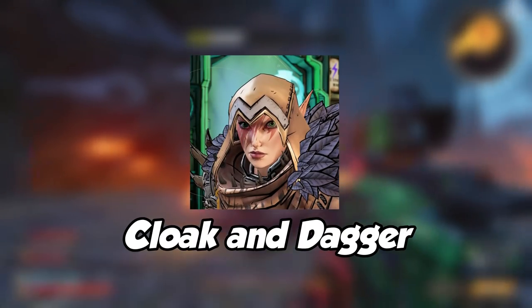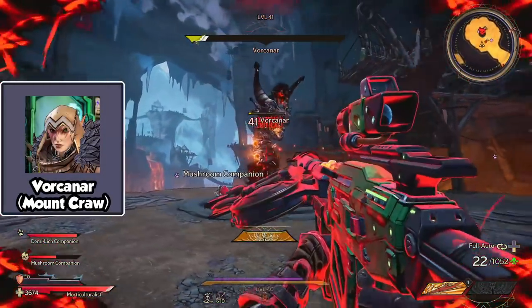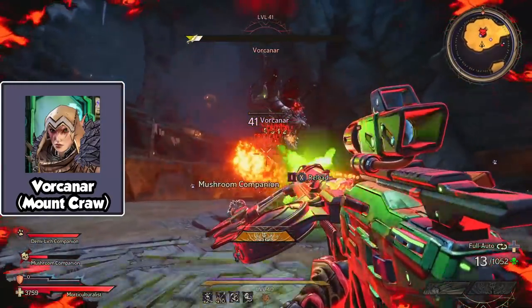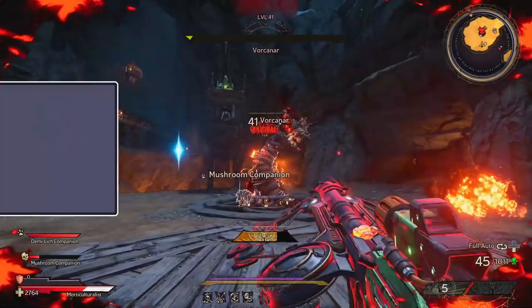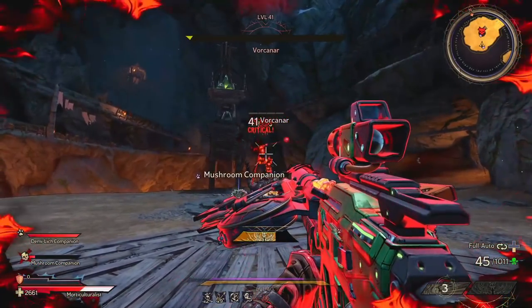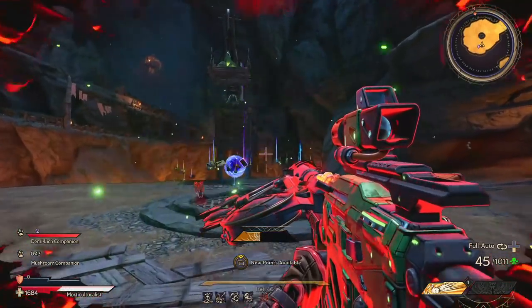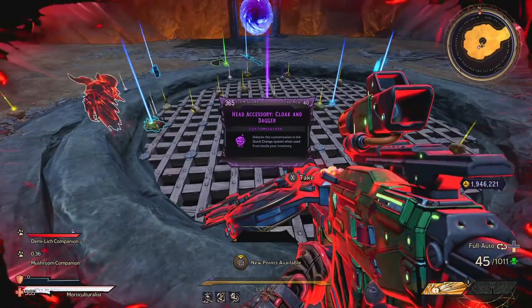Number 11 is the Cloak and Dagger Hat. For this Assassin's Creed looking hood, you will have to take down Vorkanar at Mount Crawl. Fast travel to Tribute Way and make your way inside the tunnel to get to the boss fight. You will only need poison damage, but bear in mind that this boss is very tanky so it's going to take a lot of damage to take it down. The drop chance for this hat is very high and it took me at least 25 runs to get it.